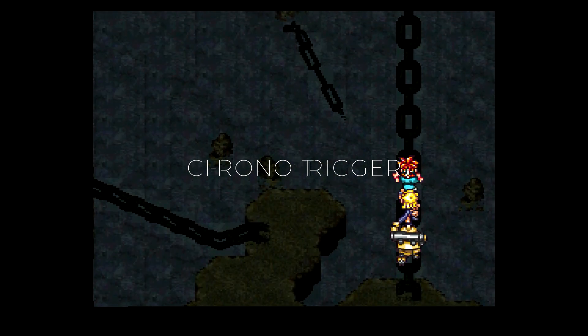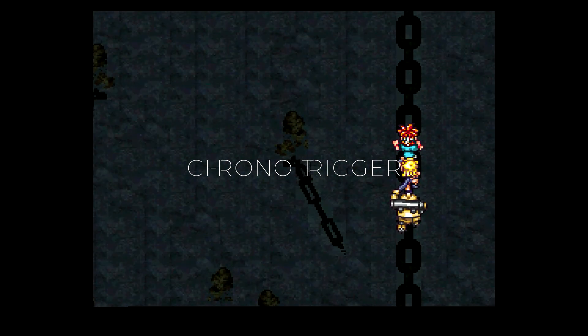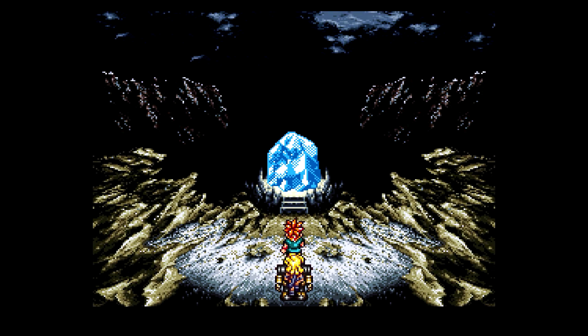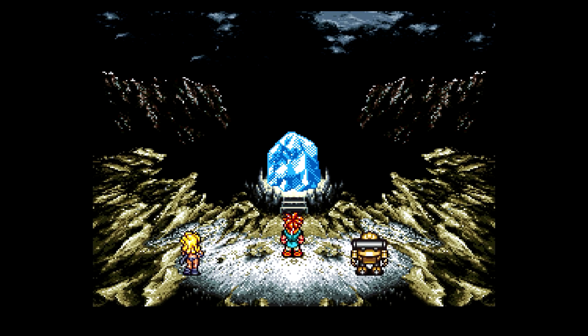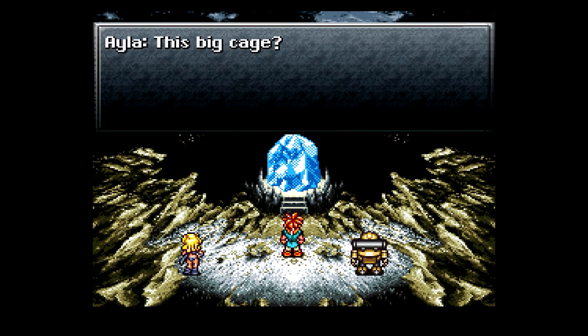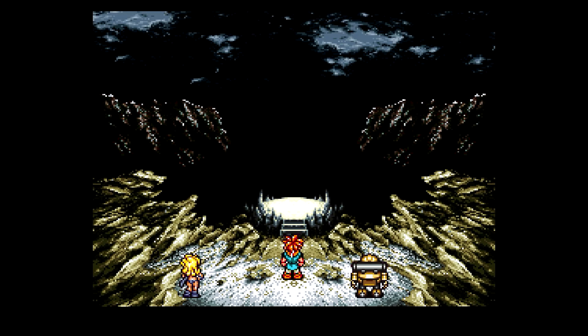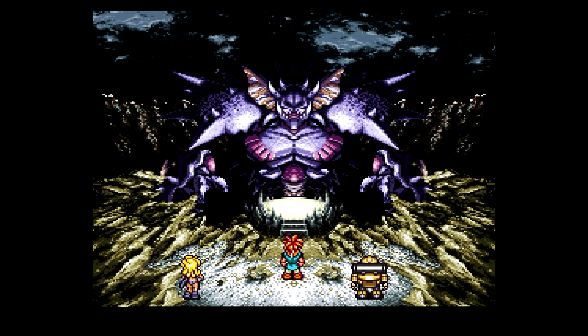Welcome back everyone to Chrono Trigger — things just got dark on Mount Woe. We're at Gigagaya. We just used a shelter not long ago, and there's this big cape here. What's happening? Uh-oh. Gigagaya.